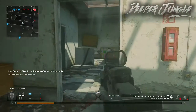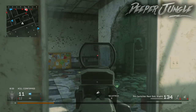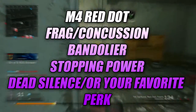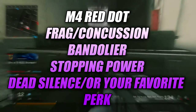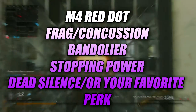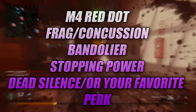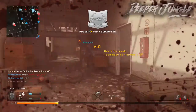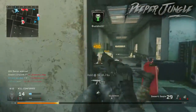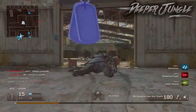Moving on to the class setups — I have two, depending on your play style. The first class uses the M4A1 with a red dot sight. The iron sights are actually pretty good, but a red dot can really improve them. I wouldn't recommend running ACOG since it's not really good on anything that isn't a sniper rifle. For a secondary, I'd recommend any of them, but if you have the Desert Eagle, run that — in my opinion and many others', it's the best pistol in the entire game.